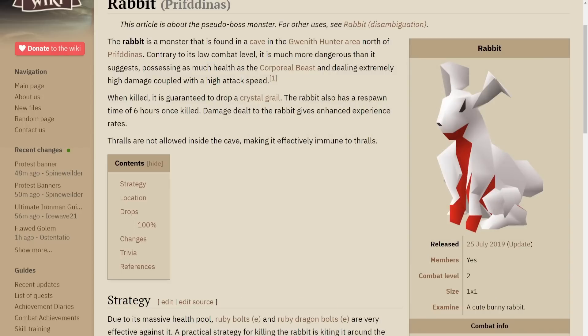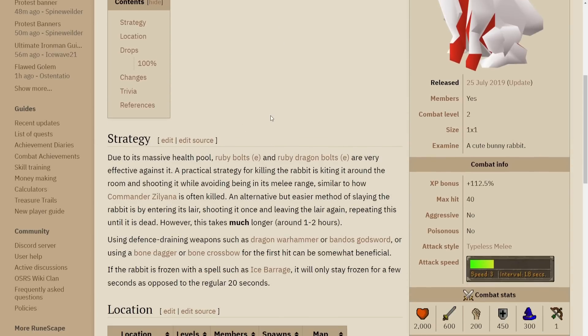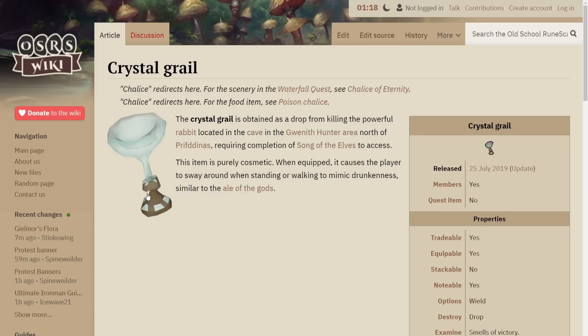It has a very low combat level but it's much more dangerous than it looks. It has the exact same health as the Corporeal Beast and deals extremely high damage with a high attack speed. When killed, it's guaranteed to drop a Crystal Grail, which is basically a cosmetic item. The rabbit also has a respawn time of six hours once killed. Thralls are not allowed inside the cave, making it effectively immune to thralls. It recommends bringing ruby bolts, but I'm going to try it with the BOFA. You can use Dragon Warhammer or Bandos Godsword.